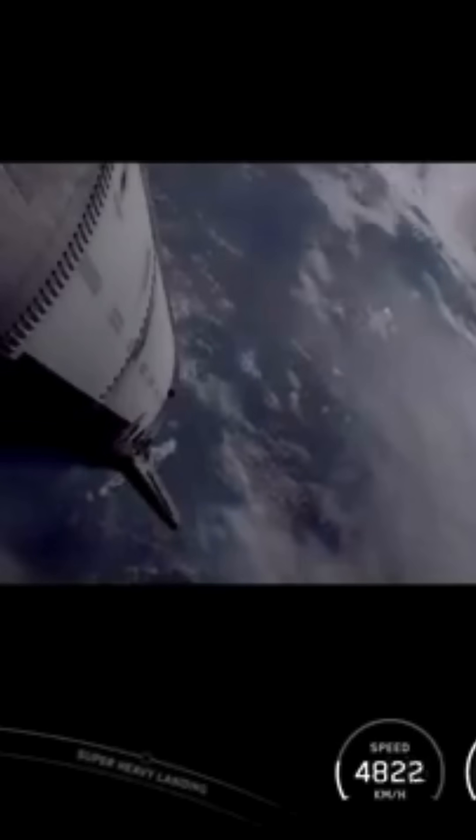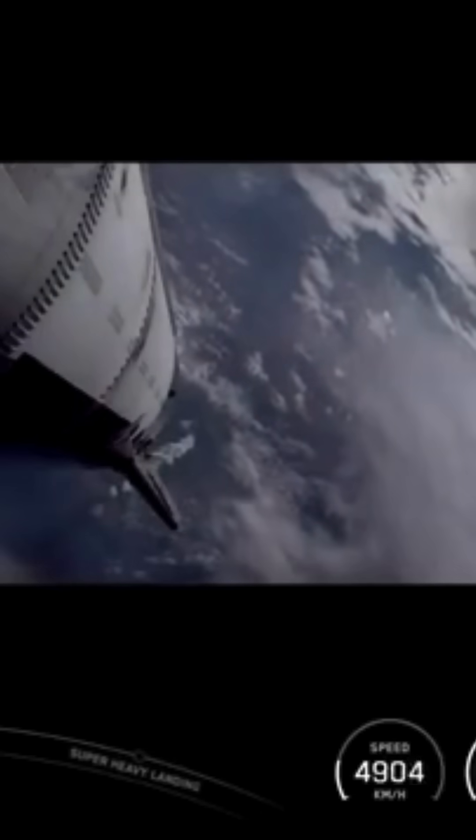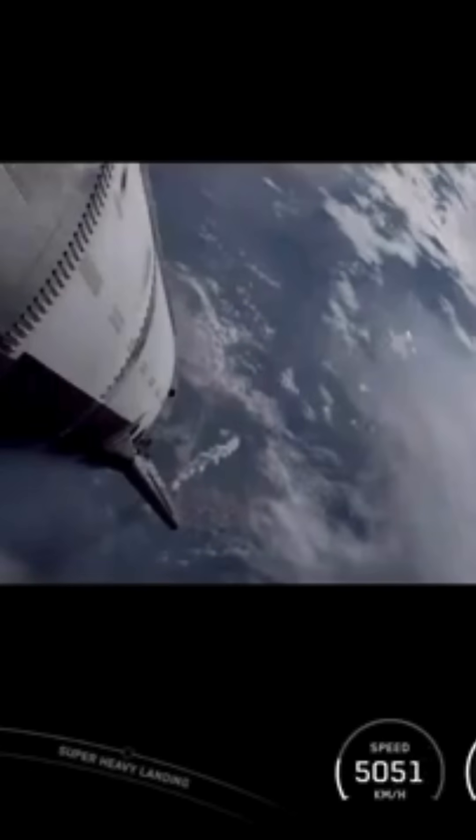Boost back burn startup. Stage separation. Stage separation confirmed. We've got six engines running on ship. Booster is doing its boost back burn, continuing now towards its splashdown site in the Gulf. We are seeing all six Raptors lit up on ship.